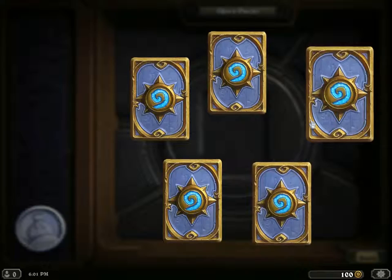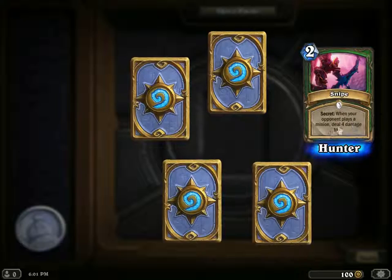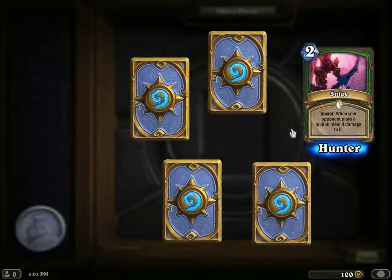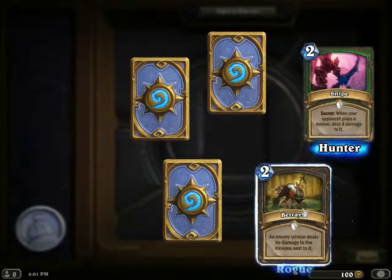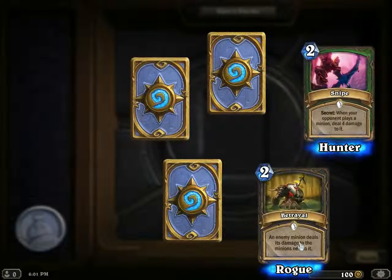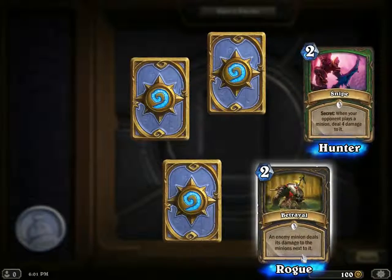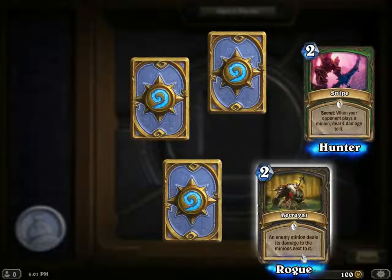Let's see — nothing on this one. I have Snipe, a Hunter card. It's a secret — Common. Betrayal: an enemy minion deals damage to the minions next to it. It's for Rogue. Good.